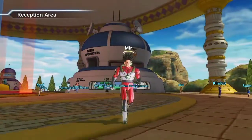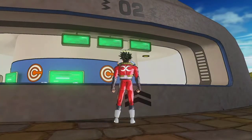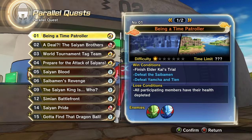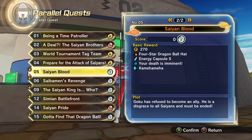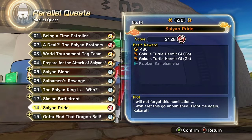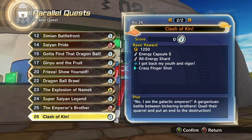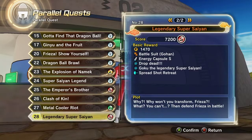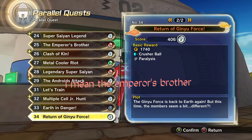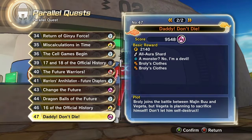Now most of the wigs you gotta get from Parallel Quest. First we gonna look for Goku's — there's his gi, there's his clothes, there's his wig — so it's Parallel Quest 25. Play Clash of Kin if you want Goku's wig.